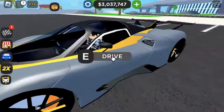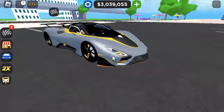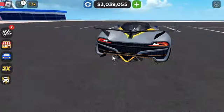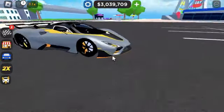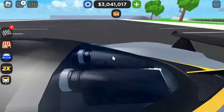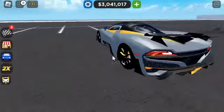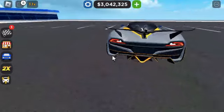Look at this — insane. I love the gray and the orange that my friend decided to design. This thing looks insane. You can see the engine right here — that looks insane. It literally looks like nitrous shooting out of there.